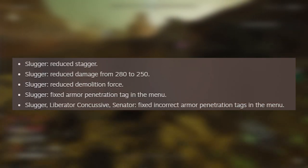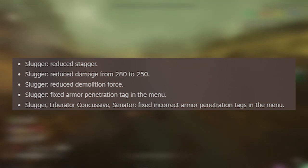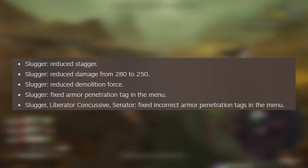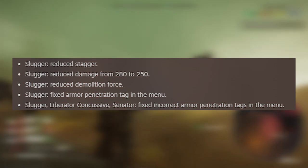Notably, the Slugger took a massive hit overall. They reduced its overall stagger, reduced damage from 280 to 250, and reduced the demolition force. Basically, the Slugger took a huge hit, and I don't think it really necessarily needed that. So if you're using the Slugger, there are much better options.